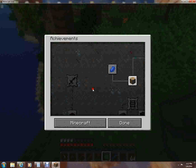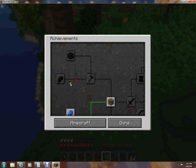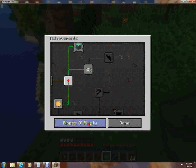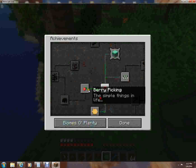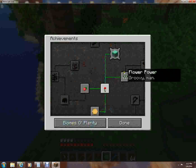I do not get it — what the fudge is a pig boss, and where's that achievement where you have to open your inventory? Okay, biomes are plenty — simple things in life, groovy man.